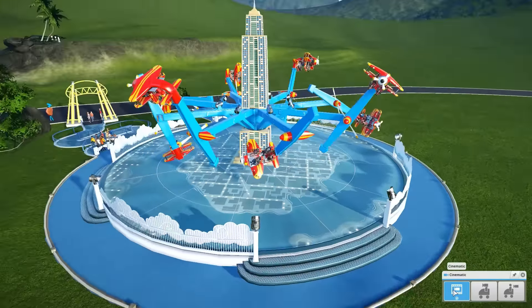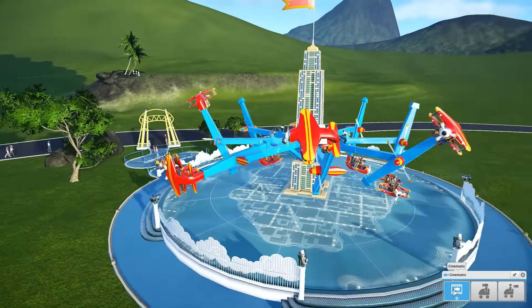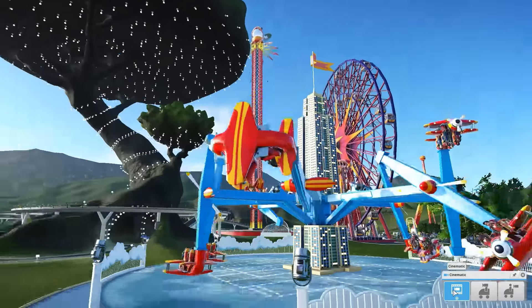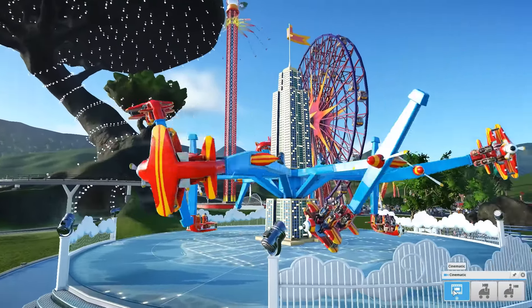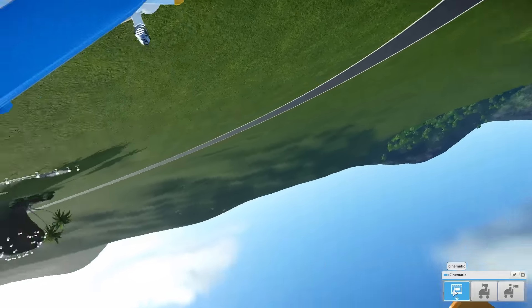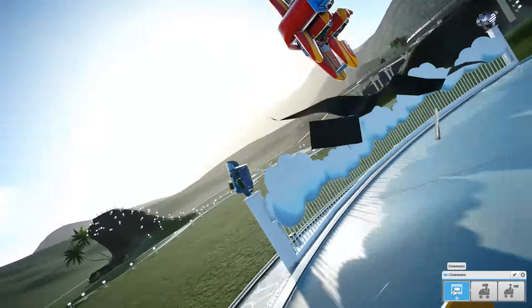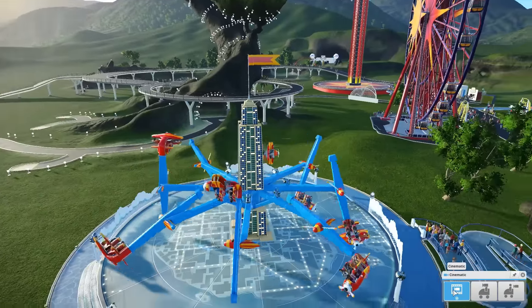The final ride to look at is the Sky Ace, which is a really good circular ride. As you can see it throws people through all kinds of motion. I believe I saw in the dev diary that this is quite a new type of ride, possibly because of the extreme machinery required to get everything working nicely. That actually almost made me feel a little dizzy there.